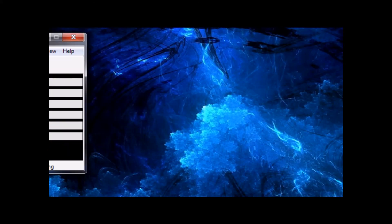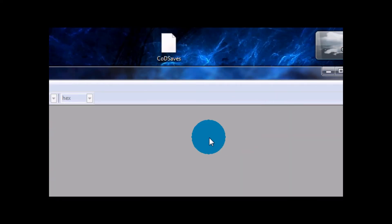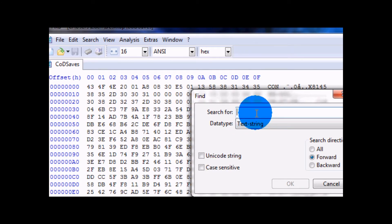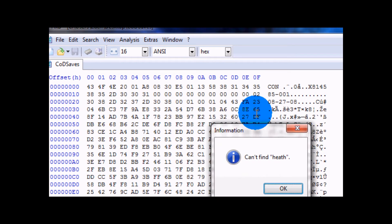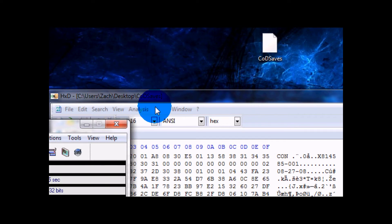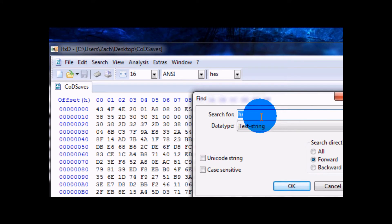Next you're going to need a hex editor, and drag that file in there just like that. Come up here to Search > Find, and you're going to search for 'health'. I couldn't find it at first — sorry about that, I just had a brain fart and for some reason typed in health wrong.